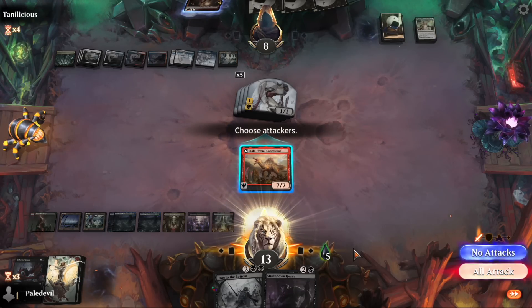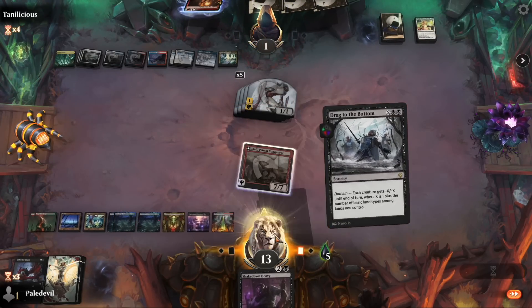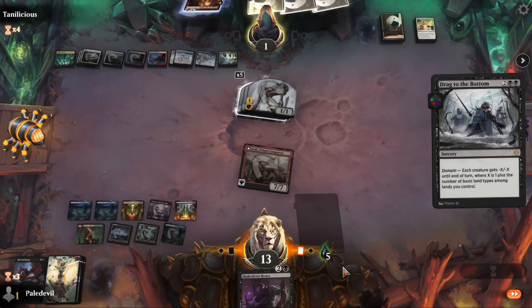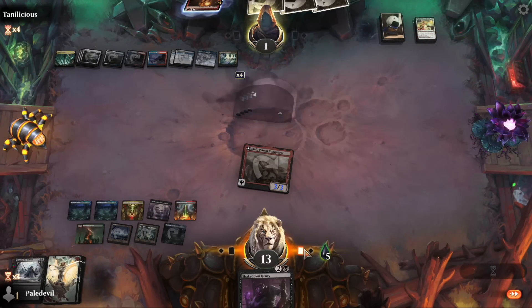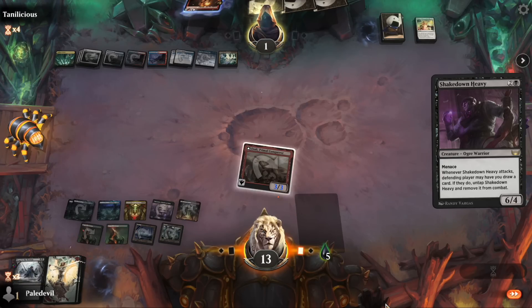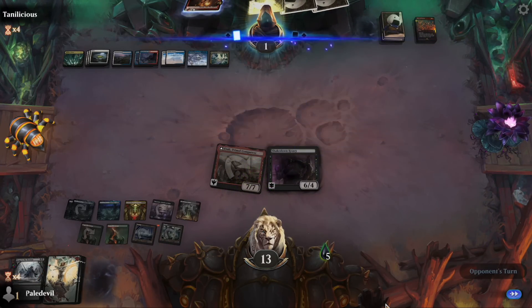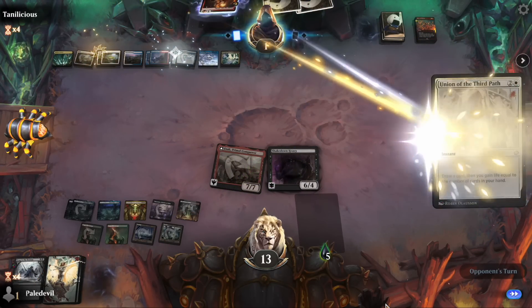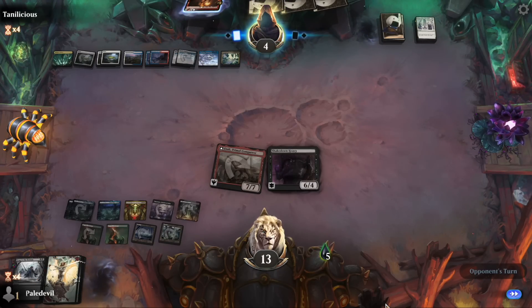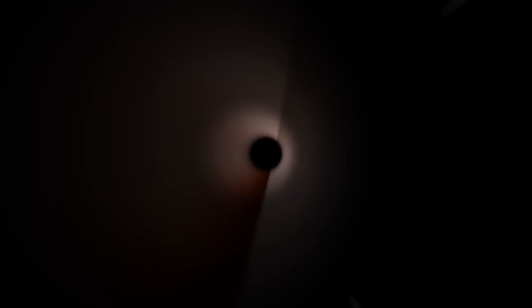We'll try transforming next turn or not — it doesn't really matter as he's at one life. If we attack next turn it's just over. You know what, I can make mistakes like that if the opponent can't even count. Opponent gains three life with Vitality — okay, it's fine. We got there! Six wins means two packs and some gems — I'll take it. Let's open these two packs — let's treat ourselves a little bit. We get a rare wildcard too.